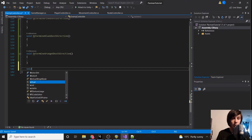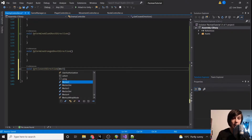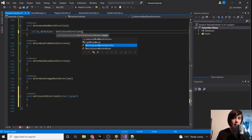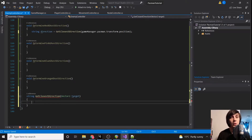We're going to create another function called `get_closest_direction` and pass in a `Vector2 target`. Under `determine_red_ghost_direction`, we call `string direction = get_closest_direction(gameManager.pacman.transform.position)`. So basically we're creating a function where we send in Pac-Man's position and it determines the closest direction to take. The reason we separated it is because we're going to be reusing this function.